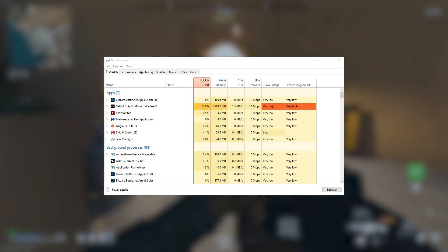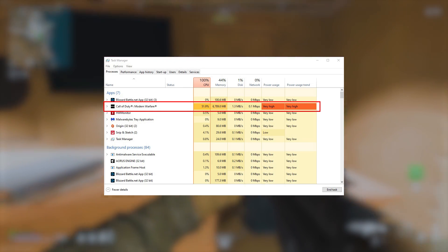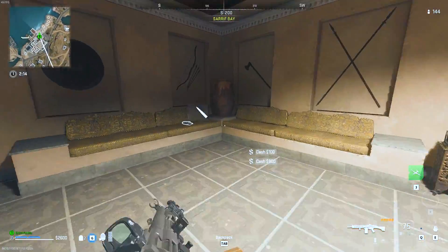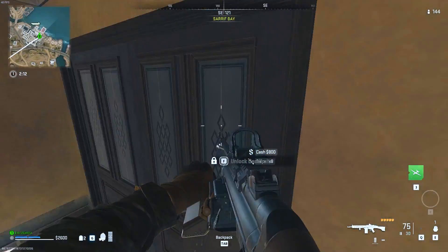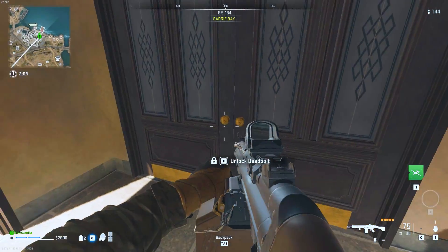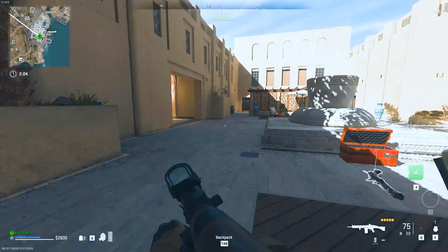Warzone 2 high CPU usage is a common issue faced by players of the popular game. High CPU usage can lead to performance problems, including lag and freezing, making the gaming experience frustrating. In this video, we will explore the reasons behind Warzone 2 high CPU usage and provide effective solutions to fix it.